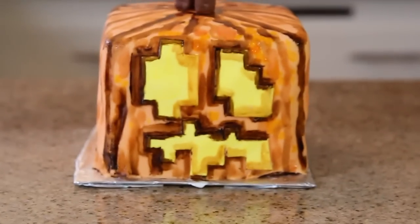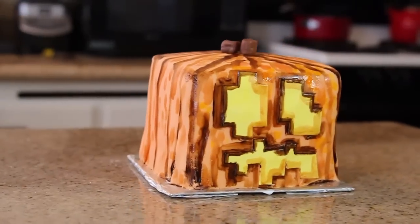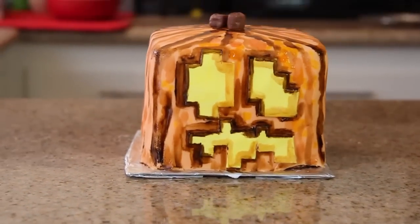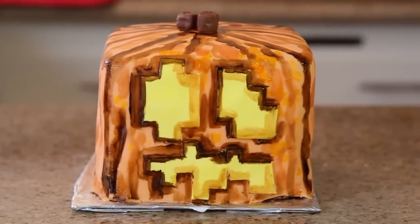Once you're done painting on your decorations, I added a Tootsie Roll cut in half for the top stem, and then you should have yourself a Minecraft Jack-O-Lantern cake. I'm really happy with the way it turned out. Remember, it doesn't have to be perfect — it's a pumpkin and none of them grow the same. I hope you guys enjoy this and have fun with it. Try it out yourself, and if you do, tweet me a picture. Leave a comment below on what you want me to make for next week's episode. Thank you guys so much for watching. I'm Cupquake — I'll see you guys later. Bye!